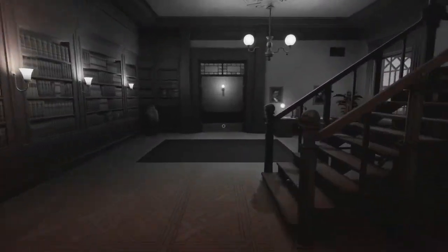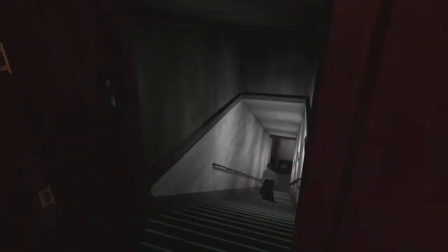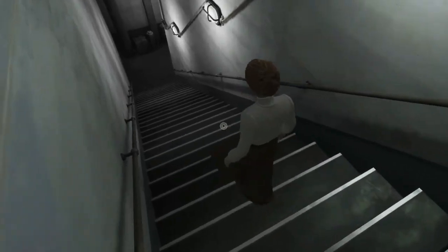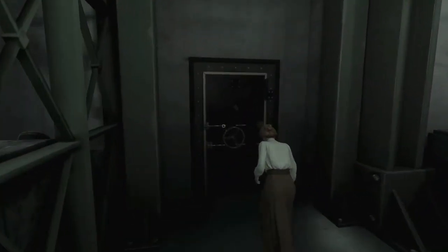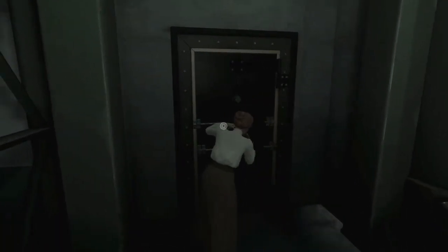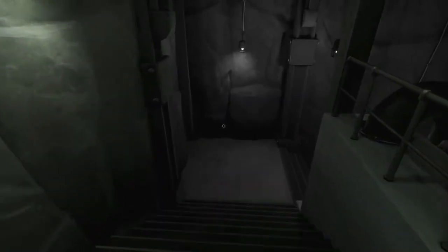Then you have to wait all the way until chapter four until the next room opens. Head back to the secret basement, and if you fast forward, you'll notice that this girl is heading downstairs. Make sure you follow her. Once she takes you down, you'll get to this door with a hatch on it — let her open it. This will take you to the time machine room, and in here is going to be the last diary.